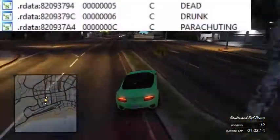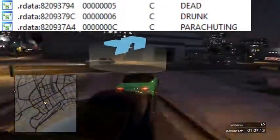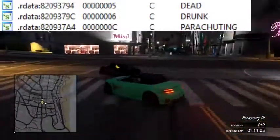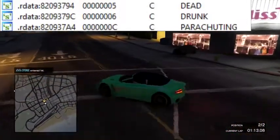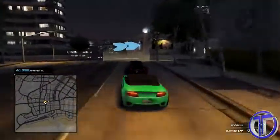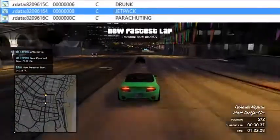As you guys can see on screen here, here's the code from before patch 1.12. On the right you guys can see that it says dead, drunk, and parachuting, with individual code for all those things. And as you guys can see, I'll show the code from patch 1.12, and here in the middle it says Jetpack.